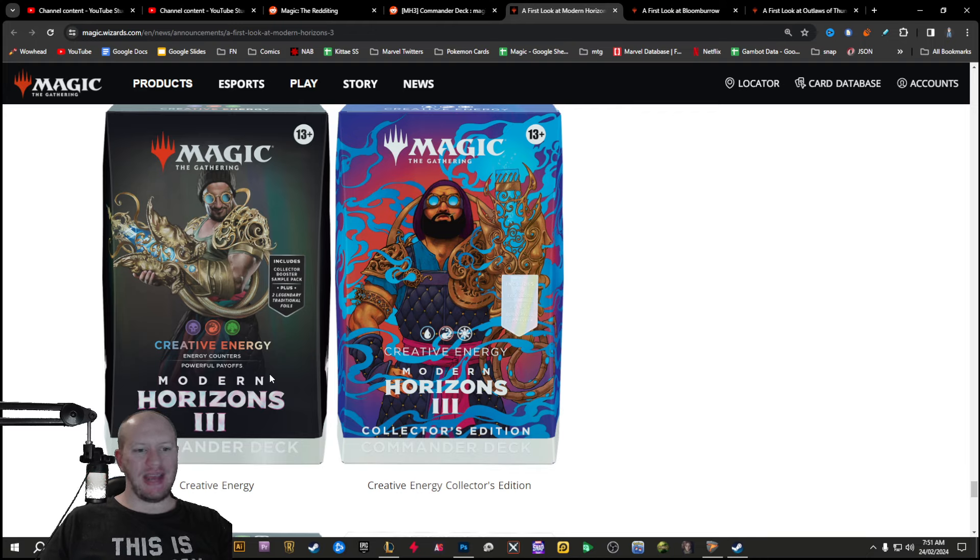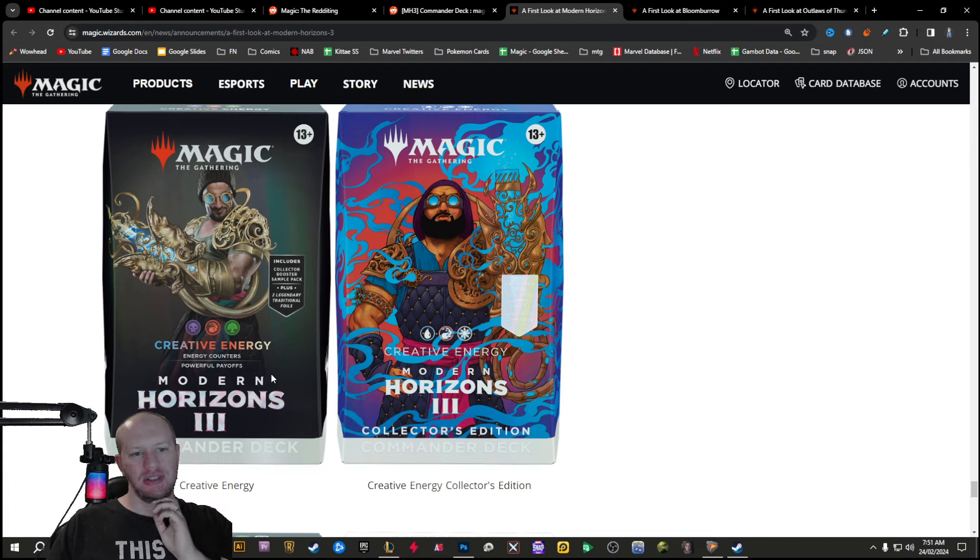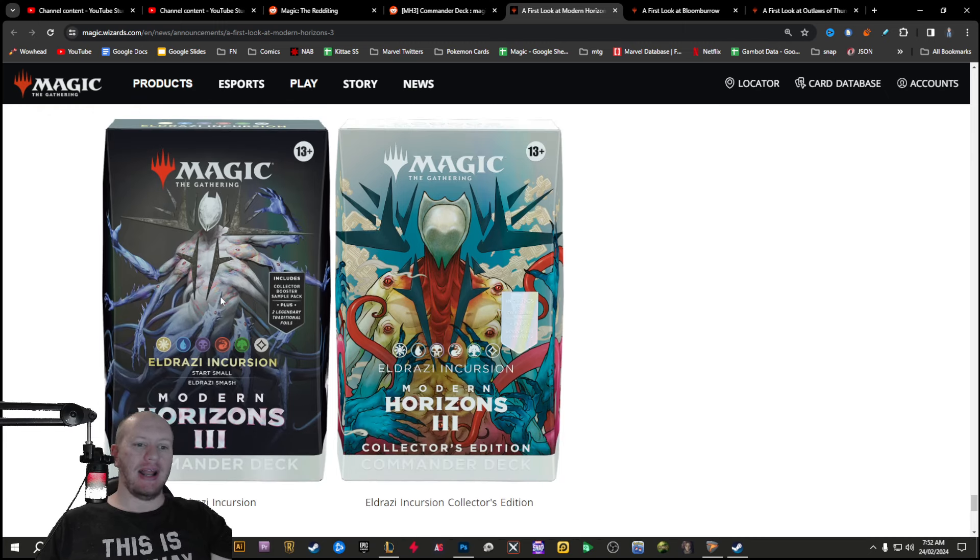This one here is an energy pre-con — Creative Energy. Why is this black, red, green? I feel like these were like early versions potentially, because the one energy spell they showed off was red, white. I feel like this is meant to be Jeskai — like red, white, blue. Energy counters with powerful payoffs. Or there's just got to be energy across all sets. And then finally, we've got a six mana Eldrazi one.